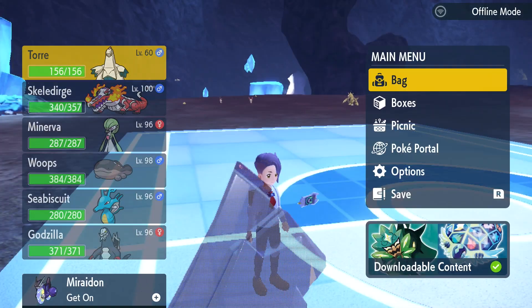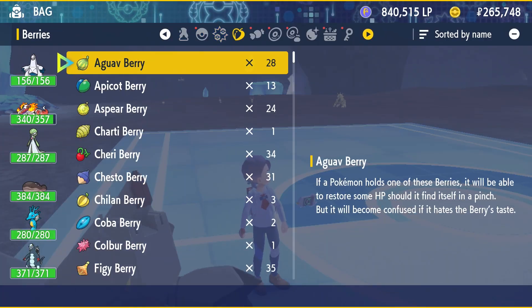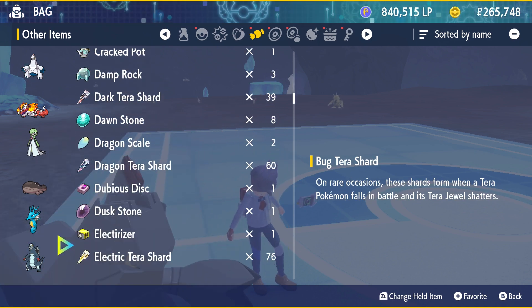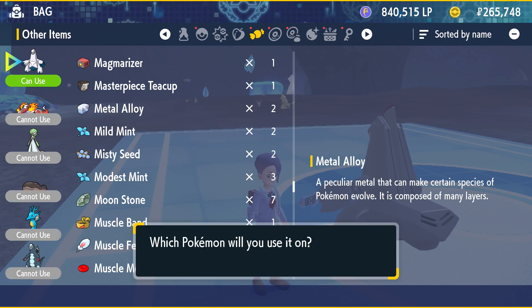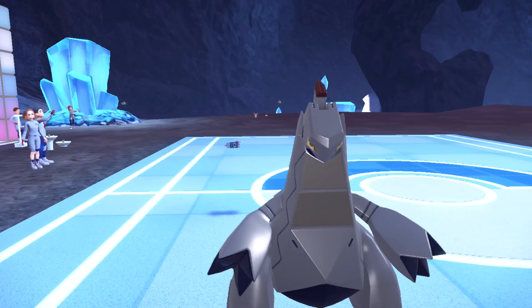We're going to evolve this over to Artiludon — it's the new evolution — and you're probably wondering how you do that. Well, the simple thing is you have to evolve it using a particular item called the Metal Alloy, right here. Use the Metal Alloy on Duraleton to evolve into Artiludon, which is going to become an even bigger skyscraper.